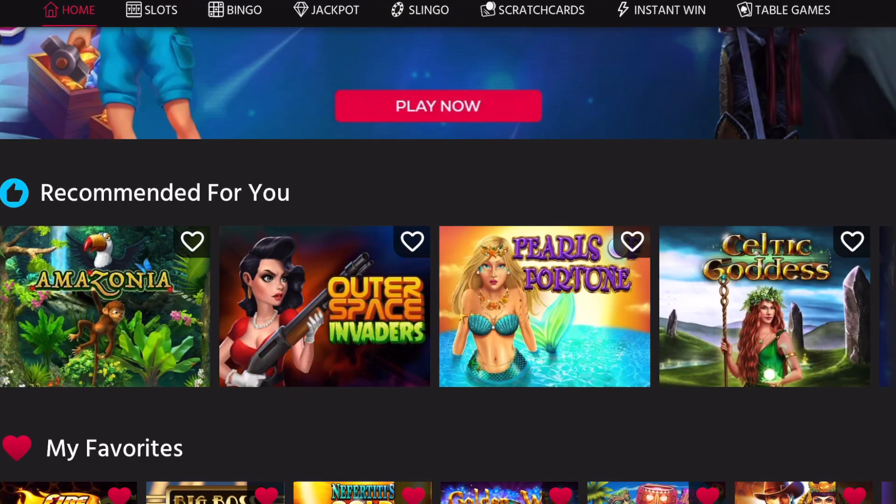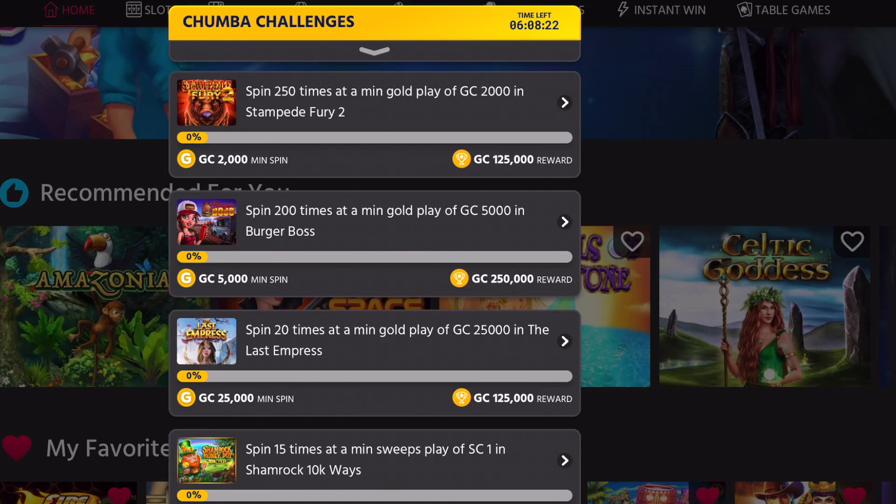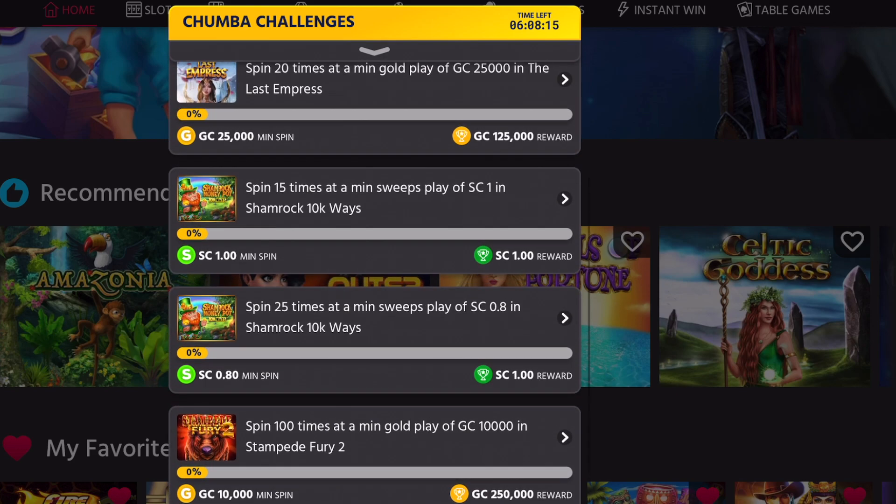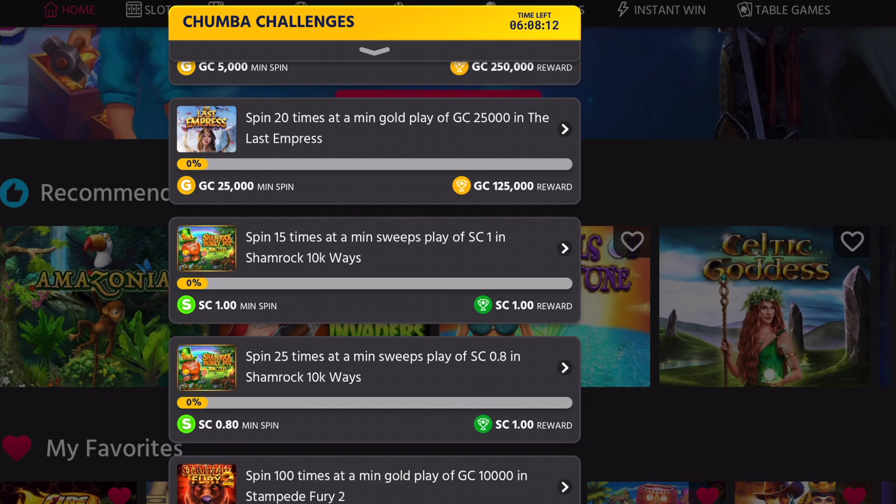Hey everyone, I'm back on Chumba and I'm going to try one of the challenges. There's this gold star where they put daily challenges — I haven't done this for a long time. I'm going to try the 15 times minimum sweeps play at $1, so once we finish our sweeps spins we get a reward — just a dollar, but a dollar is a dollar. We're starting at 36 SCs.